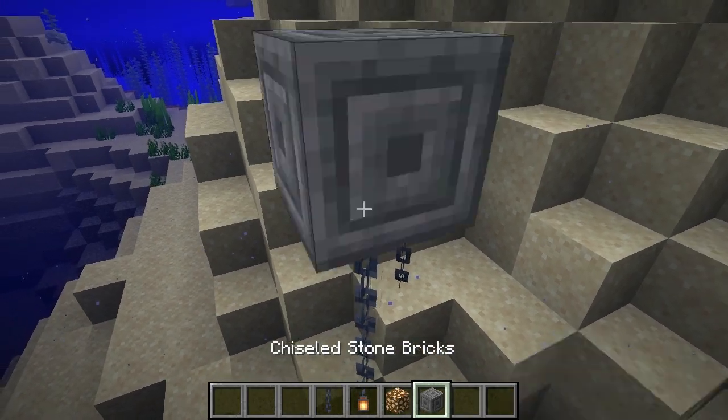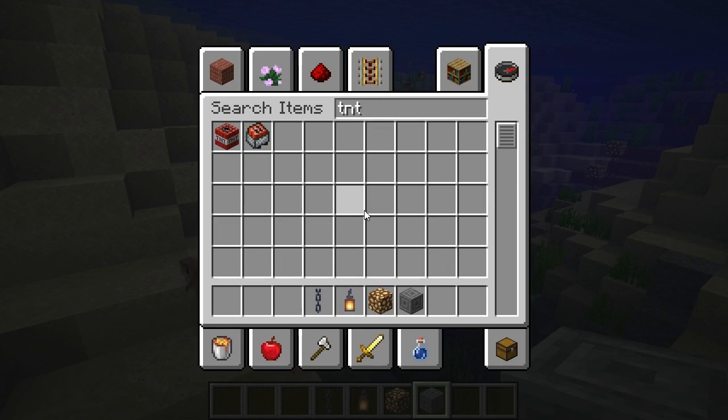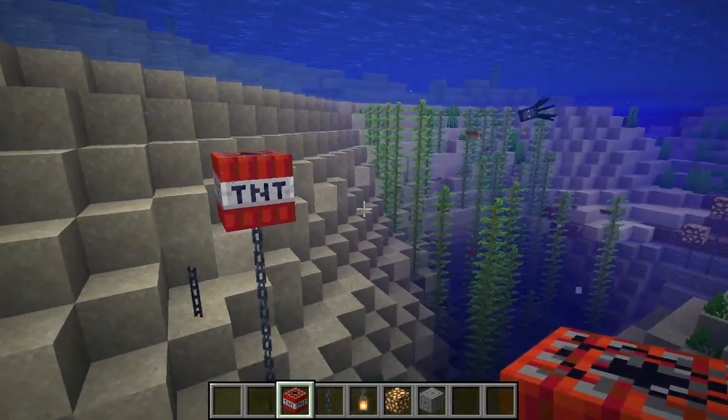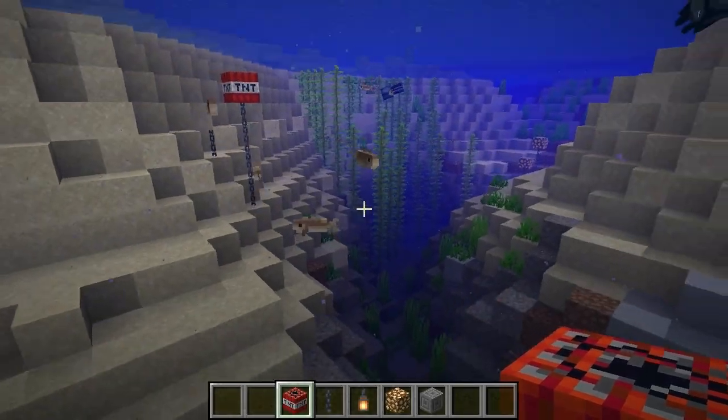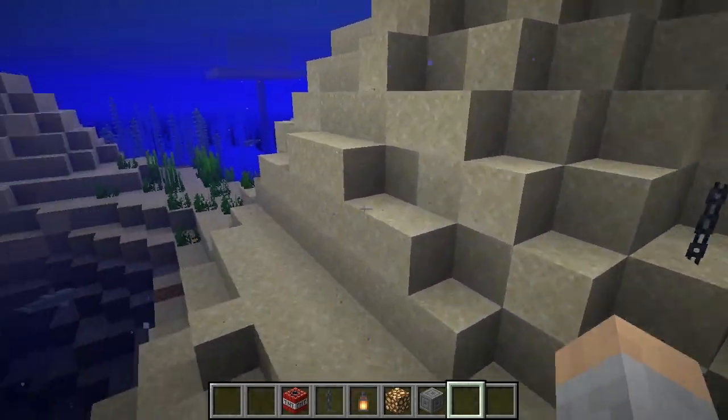You can put something on top like this and make it look like a floating minefield. Of course you could actually make it a minefield in a manner of speaking — it's just in water so it's not really going to blow up. But it still looks cool with a bunch of TNTs floating like that.